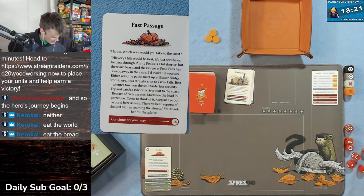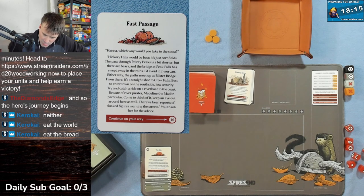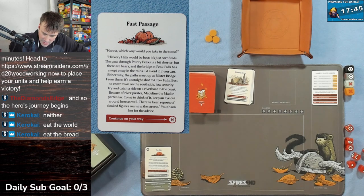Card 10 - Fast Passage. Hannah gives travel advice: 'Hickory Hills to the right is best, just cornfields. The pass through Pointy Peaks is shorter but there are bears and the bridge at Peak Falls was swept away with the rains - avoid it. Both paths meet up at Blister Bridge, then it's a straight shot to Crow Falls. Enter on the south side - less security. Catch a ride on the riverboat to the coast. Beware of river pirates, Mad Line in particular, and there's been reports of cloaked figures roaming the streets.'